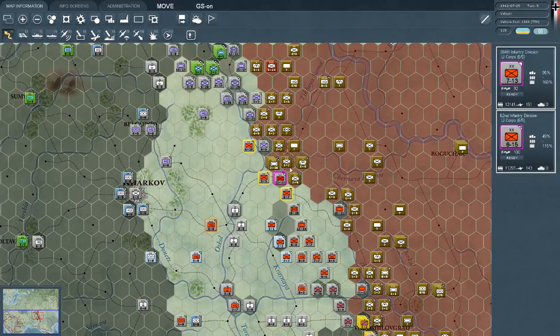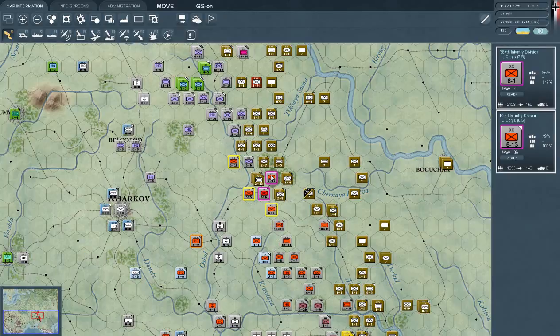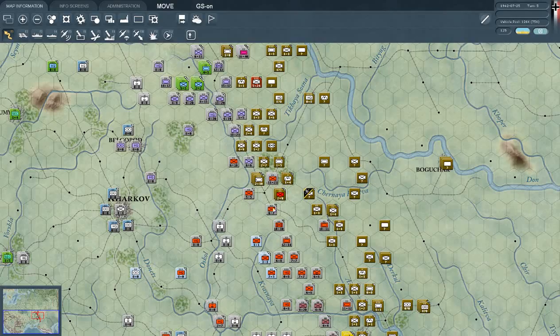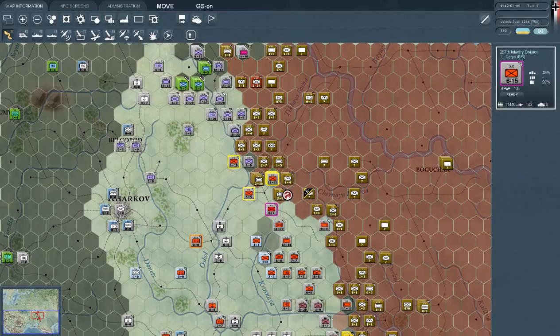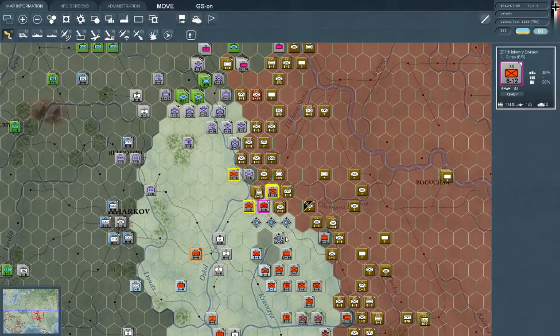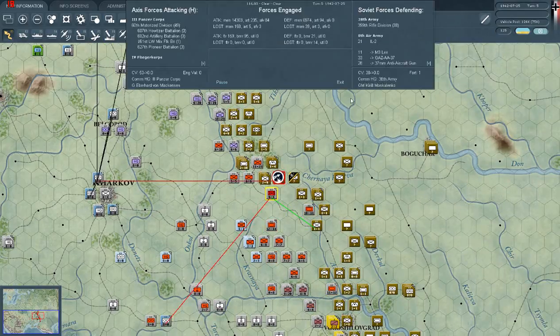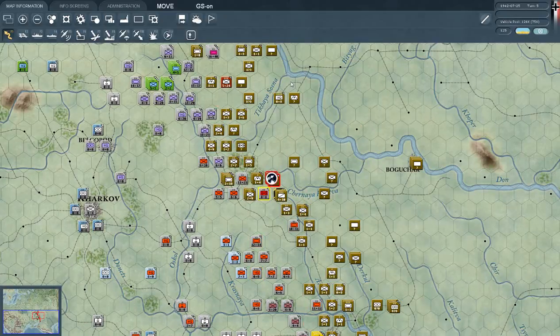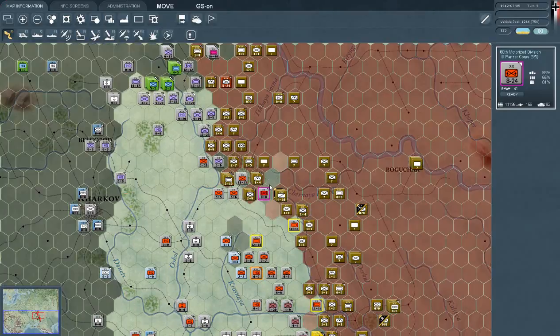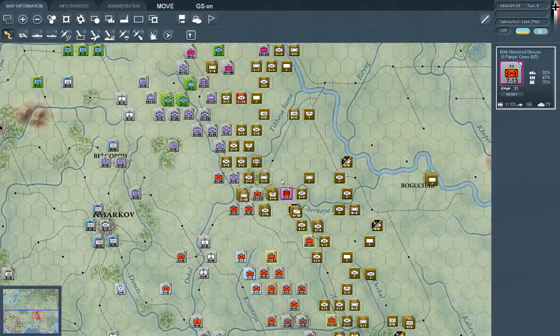We'll do a quick attack over here, routing that unit and getting into the forest if we can. Those units were not very well supplied if they're out of juice already. That wasn't exactly the plan but it's okay. We need to form a line, cut them off — there we go, that takes care of that.